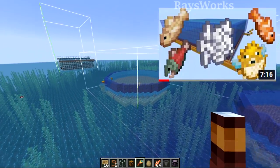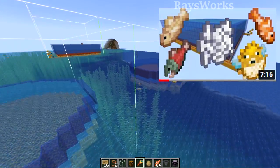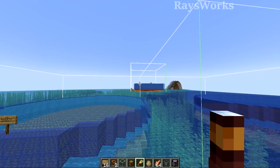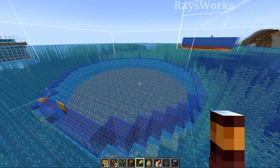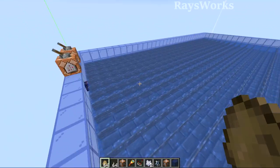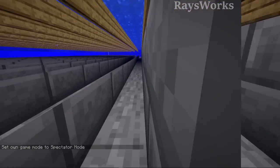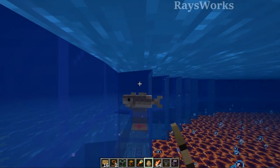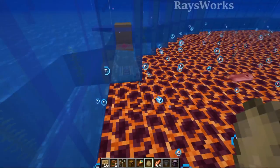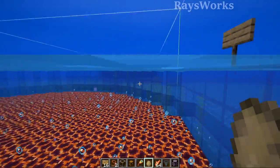Next, the mob fish loot farms produce cod, salmon, tropical fish, and puffer fish depending on which biome they're built in. My previous designs no longer work because fish no longer spawn above Y level 64, so I took the old design, moved it a bit lower, and made it circular to save resources. Ambient fish in an ocean need at least two water sources — the top one needs to be a source block, and the bottom can be any water type including waterlogged blocks. Fish spawn in the top water sources, then the flowing water below prevents bubble columns from converting the top sources, while the magma below eventually kills the fish.